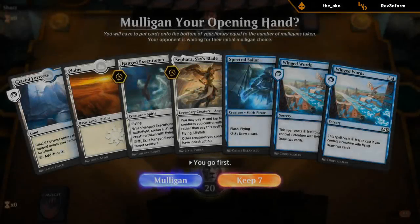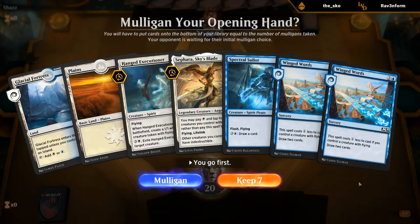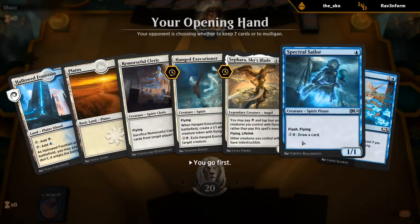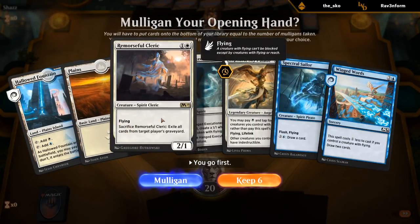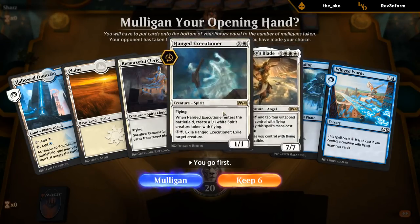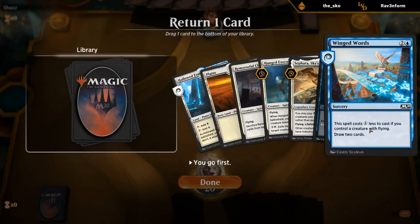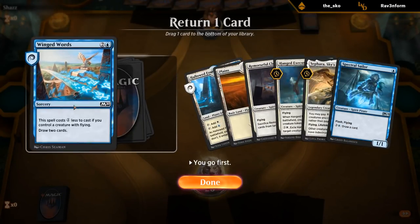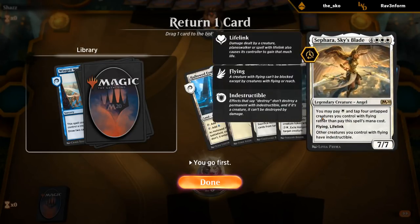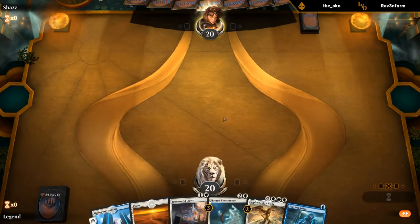Looking at our opening hand — we could play Sailor turn 1, Winged Words turn 2, Executioner turn 3, maybe Sephara turn 4 — but as it stands it's pretty bad. This next hand is better: we have the Fountain, turn 1 Sailor, turn 2 I could play Cleric or keep Winged Words. If we draw a third land we could play Sephara turn 4, which is pretty nice. We're a bit short but we'll keep this and hope to draw the third land.